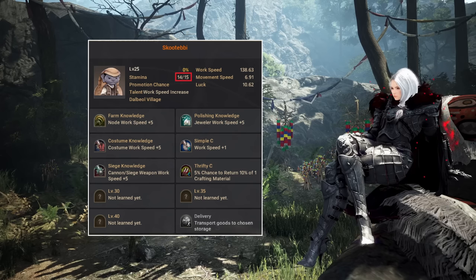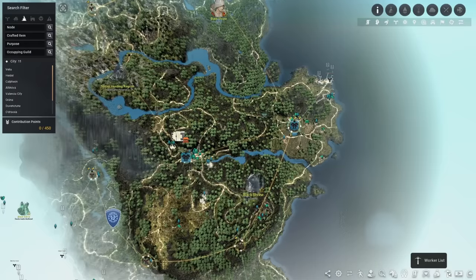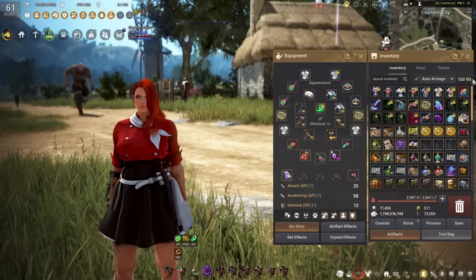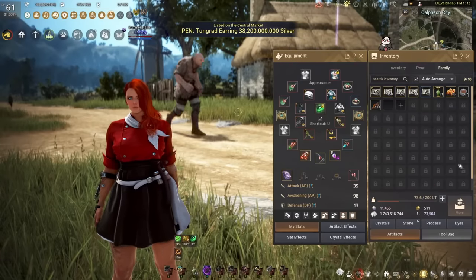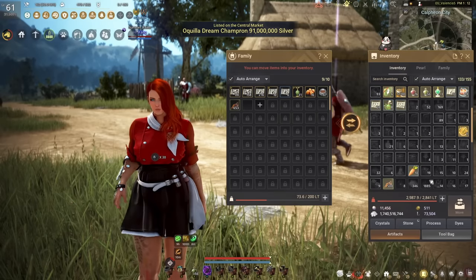Goblins tend to have really low stamina, so in theory that's a problem — but PA recently added an amazing feature to get rid of it. You can now auto-feed your workers. To do that, bring up the worker menu and press Recover All, then toggle the worker auto-recovery button. Now the game will automatically use worker food from your family inventory to feed your workers. You can put items in your family inventory through the button in your normal inventory, so workers running out of stamina will not be an issue.